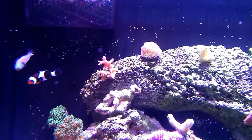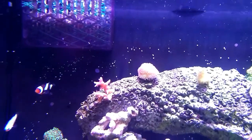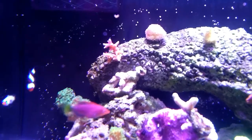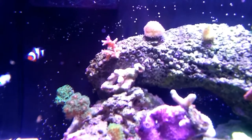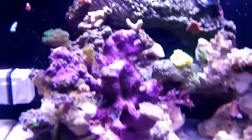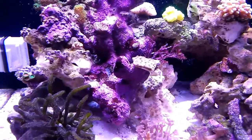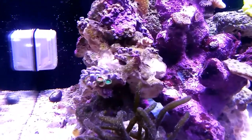This poor clownfish was just sitting here by the filter return moping, so I went and got him a new buddy. They fought for about five minutes and then they figured out who's boss. And that was my new six-line wrasse — he brings a lot of movement to the tank, he's always busy, always pecking at stuff and looking for something. He's got some cool color.